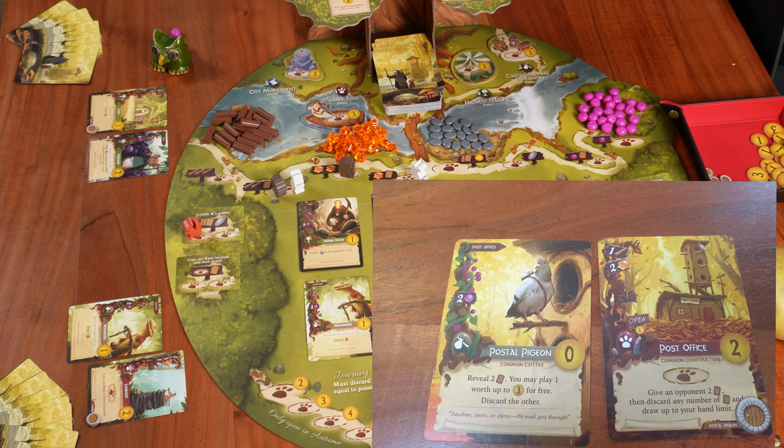Back to Potato Man's turn — he will likely play the Postal Pigeon for free using his Post Office. He takes one Occupy token, covers the small sign, and puts the Postal Pigeon next to it. The Postal Pigeon is a tan traveler card — we resolve its effect once when played and that's it. It has zero point value. When playing the Postal Pigeon, we reveal two cards from the main deck, and may play one of those cards worth up to three victory points for free, then discard the other.